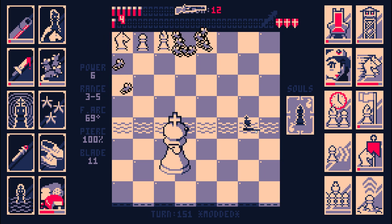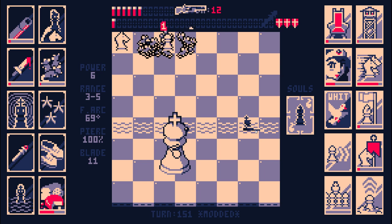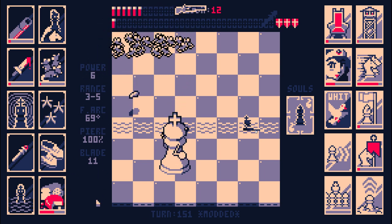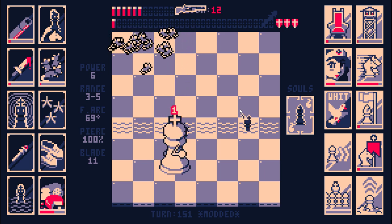Each pawn gives me plus two rats. I think bishops have five health, so each bishop gives me plus one rat, but also the pawn that it drops gives me plus two — so bishops are plus three. We're getting there. At this point I'm clearly gonna win.